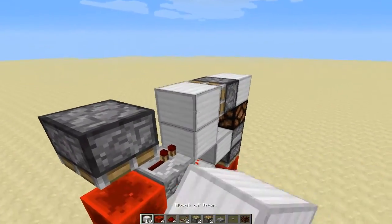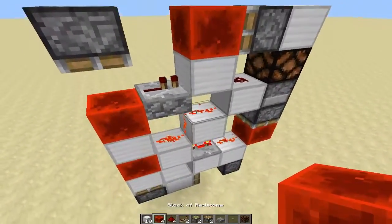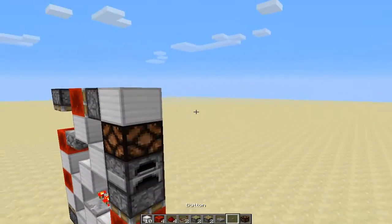You need 3 sticky pistons. Another block of redstone — and there you go. Button here.